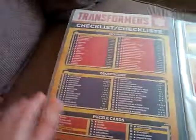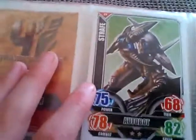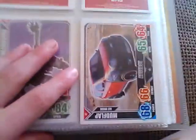There's the checklist — you can see the checklist. The first half is the Autobot logo, then next we got RC and Jetfire and then Grimlock. Some good ones here: Strafe, Mudflap, Optimus Prime, Ironhide, Ratchet.